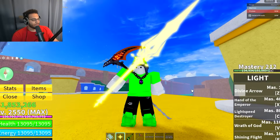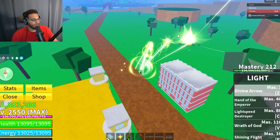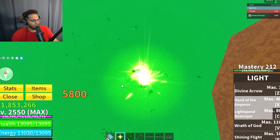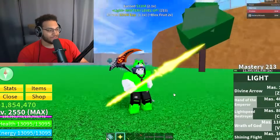Here's how the new light awakening looks now: divine arrow now shoots out three arrows instead of just one and is much quicker. Lightspeed destroyer is the same but looks better. Hand of emperor is different. Wrath of God looks better. Basically the whole thing got visual touch-ups.